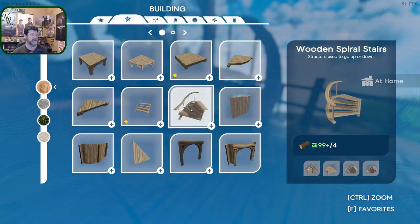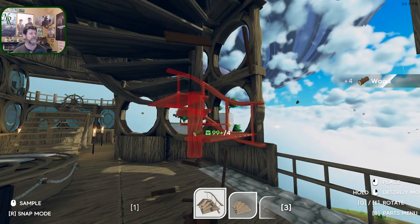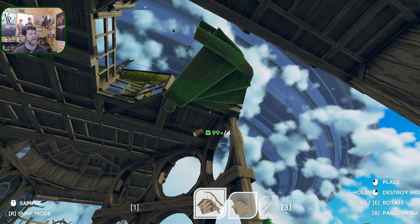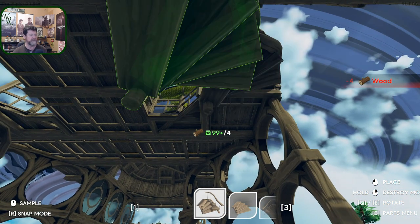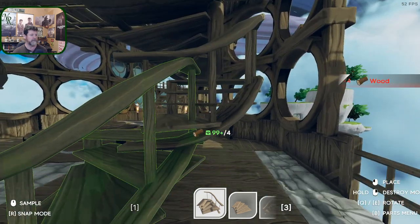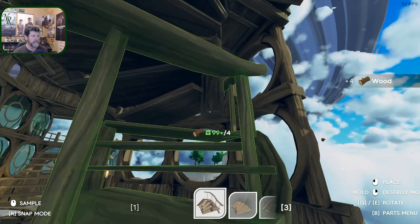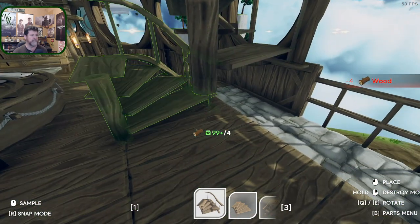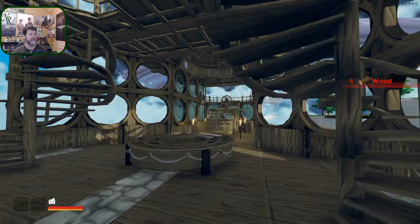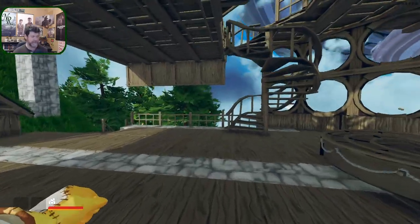What I ended up doing was grabbing on up there, finding the right spot, then grabbing it right there and spinning it around - then it just drops into place. Those were tough to figure out the first time. I mean, it seems obvious until you realize that there are two different directions.